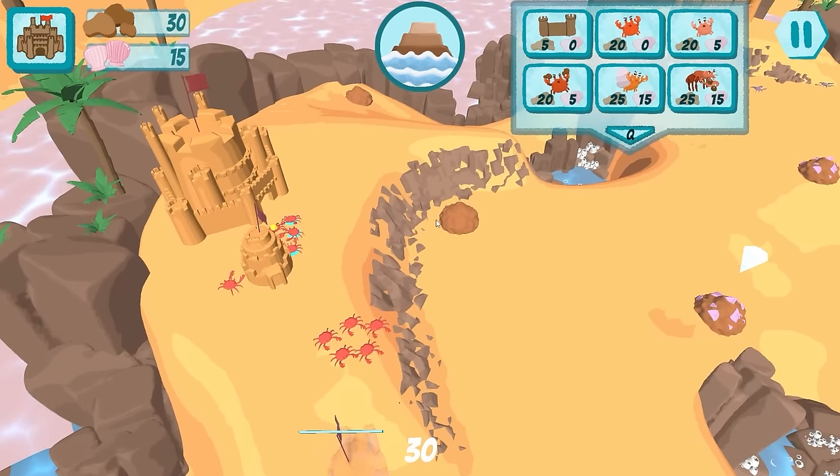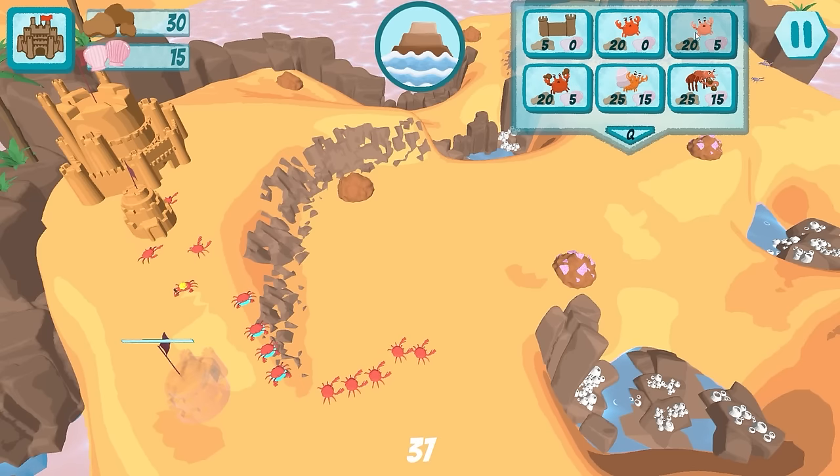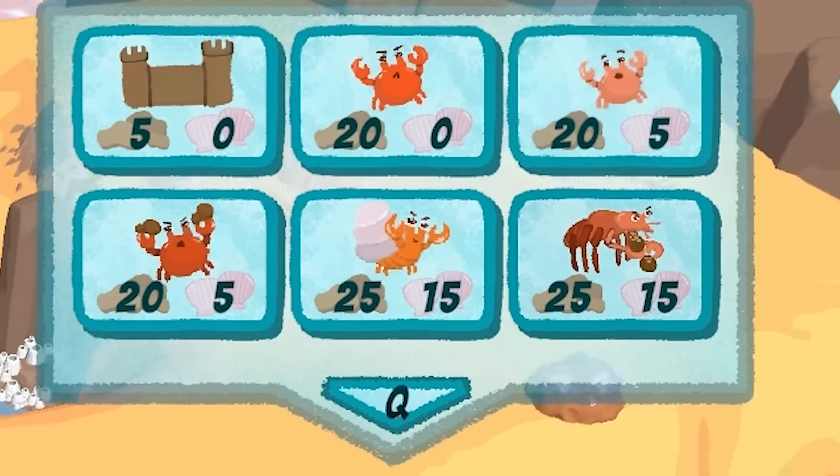For now, I need them to go get resources. Shells are the harder to get resource, but we need them to build extra buildings. I also want one of these types of crabs.